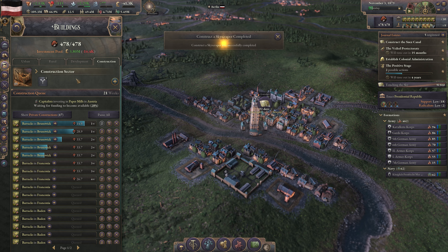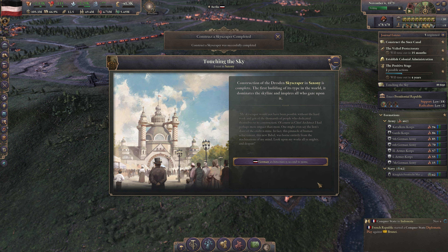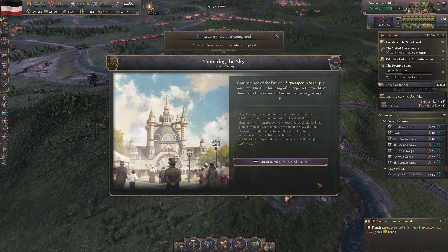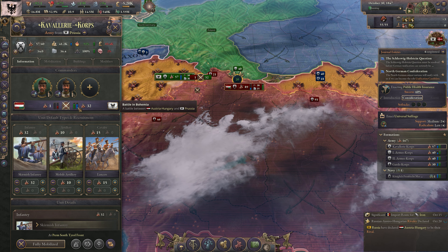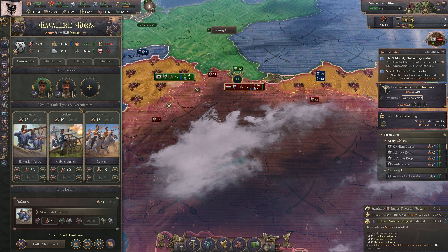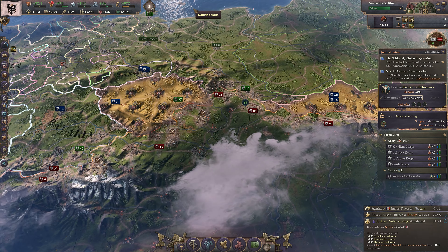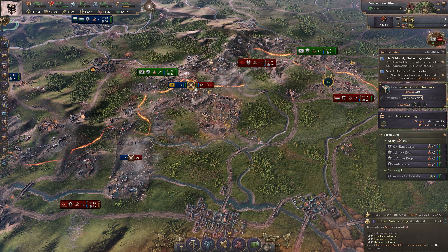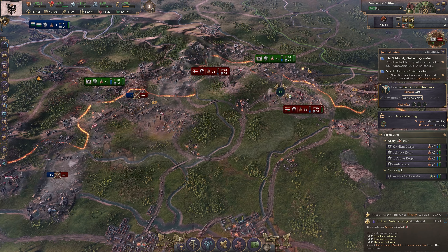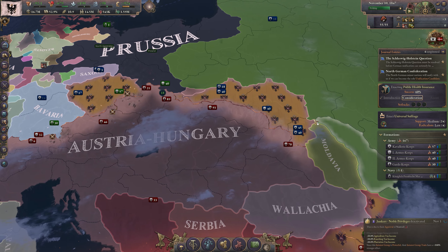In my launch review of Victoria 3, I praised it for its addictive gameplay, beautiful visuals, great music, and for offering a vast world with an incredible breadth of nations to choose from. I lamented the prevalence of bugs, a cumbersome UI, a certain lack of flavor, and a highly confusing warfare system — even though I could see that a frontline-based system could be fun. Now, one year later, with version 1.5, the game has never been in better shape and has become exactly what it should have been on launch.